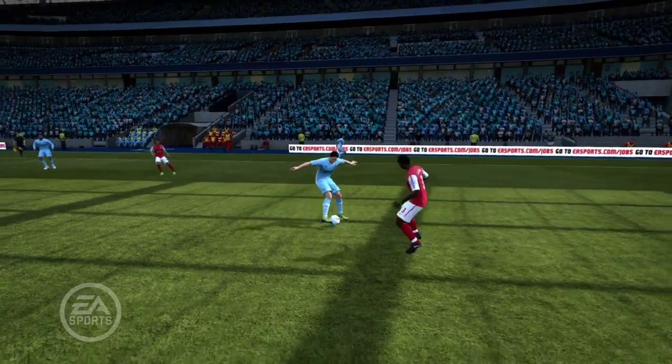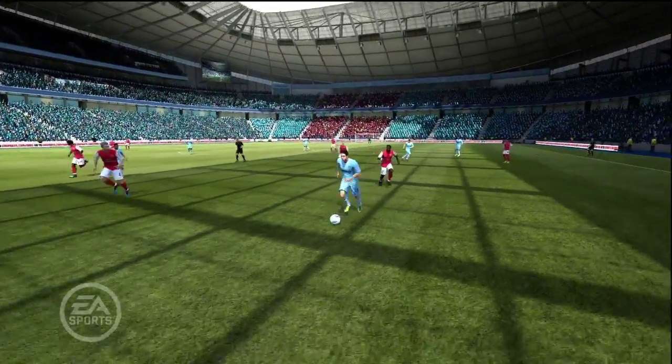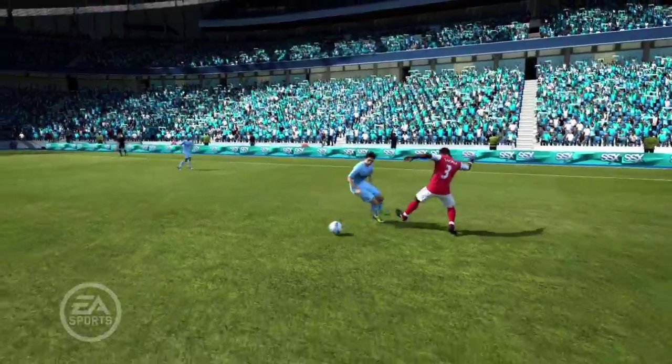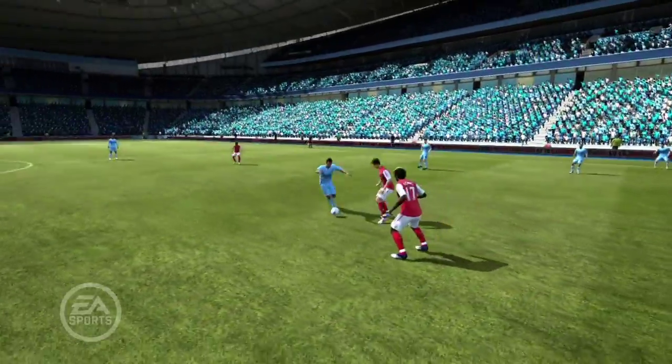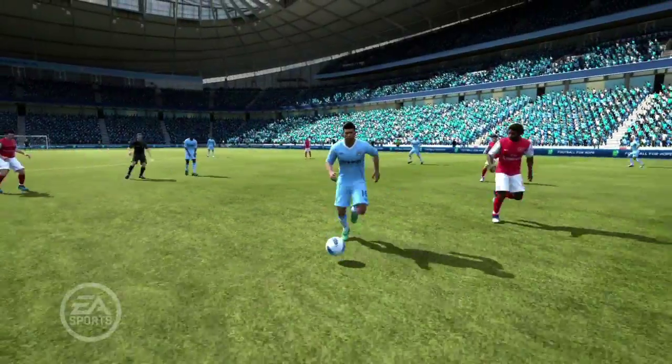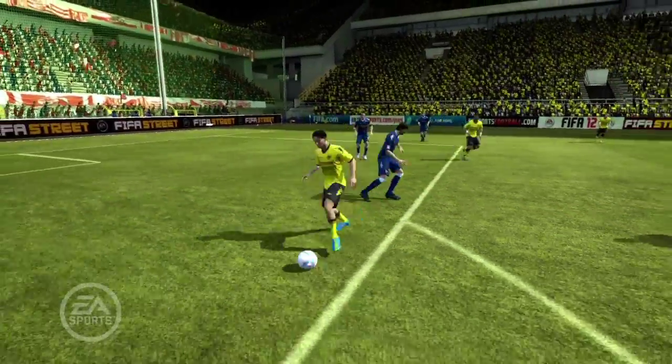Once you've mastered it, the Hill Chop can be one of the most effective skill moves in FIFA 12 and is perfect for cutting inside from the wings. You can perform it whilst jogging, which means you don't lose any momentum in your attack and it enables you to change direction quickly, which can often catch out the opposition.